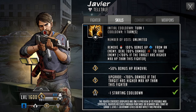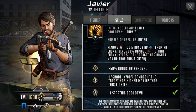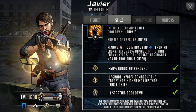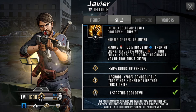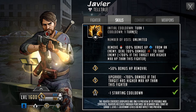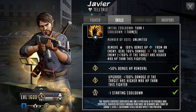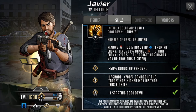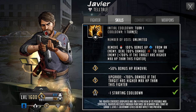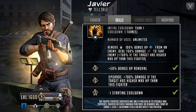Looking at the signature move upgrades: at grade three (50% bonus HP removal going up to 100% at one copy), grade five adds plus 700% damage if the target has higher max HP — which will basically always trigger since his max HP is only 18,000. At limit break two (four copies), the initial cooldown drops from turn two down to turn one. This is great for the overall flow: turn one signature move, turn two adrenaline rush, then turn three signature again, turn four rush — essentially non-stop. He only needs to gain 20 AP to rush from a 55 AP cost, so the turnaround is very quick throughout the fight.